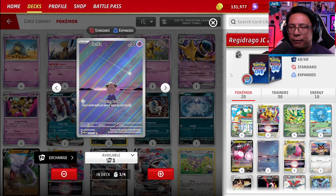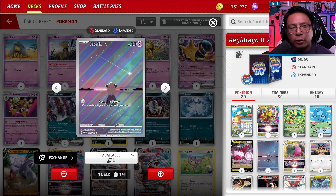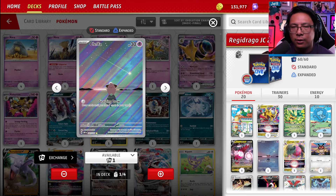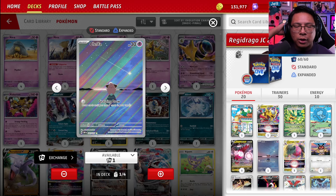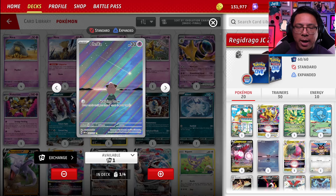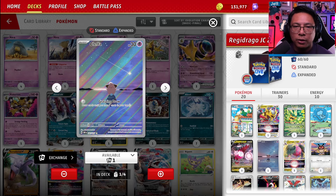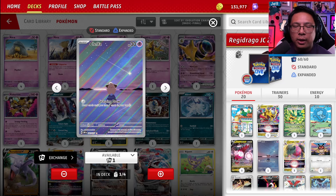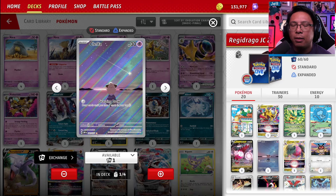We have one copy of Cleffa. This is a relatively new addition to Regidrago — Grasping Draw for zero energy lets you draw up to seven cards if this is your attack. This can really help if you're going second, because Regidrago really wants to go first. Going second can be bad, but Cleffa is a single prize Pokemon that draws you a whole bunch of cards, making it easier to set up on the following turn. And if your opponent can't gust around the Cleffa, they're kind of wasting their attack on a baby Pokemon.